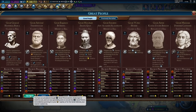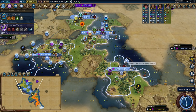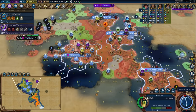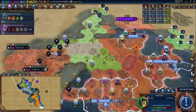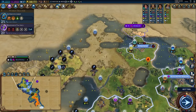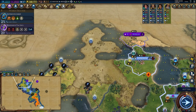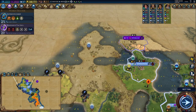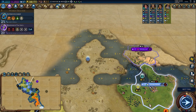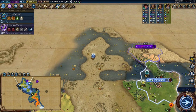We'll immediately recruit Themistocles and use him to create a quadrireme — because if we can get a kill with the quadrireme, which is unlikely, we could do some interesting stuff. I can settle pretty much on any of these tiles that I feel like. So if I were to design an ideal city that would take advantage of all of these tiles, what would it look like?